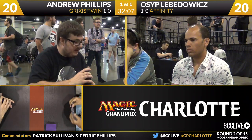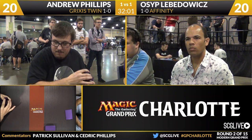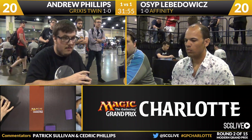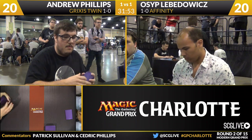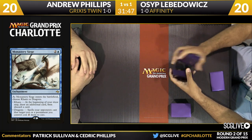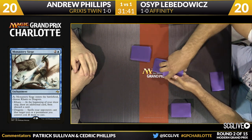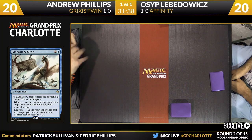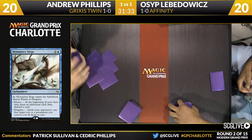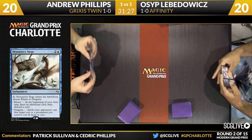Phillips is going to send his hand back. Monastery Siege is good in that matchup because of the Dragons mode — it's really hard to beat. The interesting thing about Monastery Siege: the second mode has that Frost Titan-esque effect, but it's also Frost Titan for you, which means it's actually just a three-mana Chill. Given what Chill has done against Red decks and how Burn is targeting you with burn spells — Lava Spike has to cost three mana. At three mana it's horrible. It's not good in that kind of matchup, which is more about playing to the board.